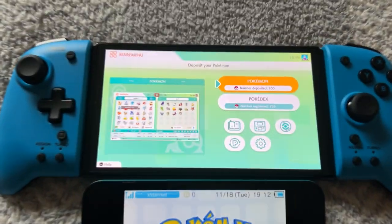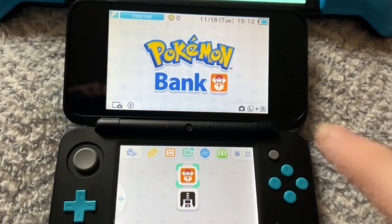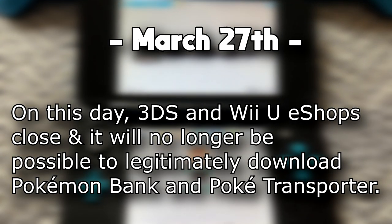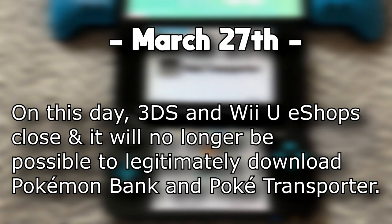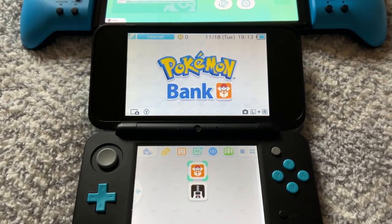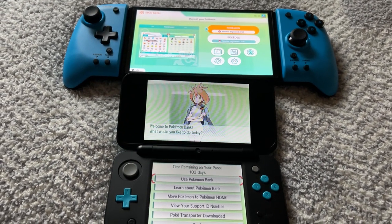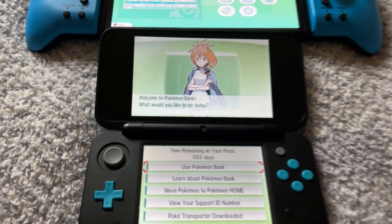Right here I have my Nintendo Switch as well as a 3DS — well technically a 2DS — and you can see two apps. The first one is Pokémon Bank and the one below is PokéTransporter. Now what's so important about this? Well, PokéTransporter and Pokémon Bank on any 3DS or 2DS will be unavailable starting on March 27th. Now technically you'll still be able to get these apps if you have a hacked 3DS, but a lot of people don't, so just in case you're a person who does not have a hacked 3DS, this part is for you.